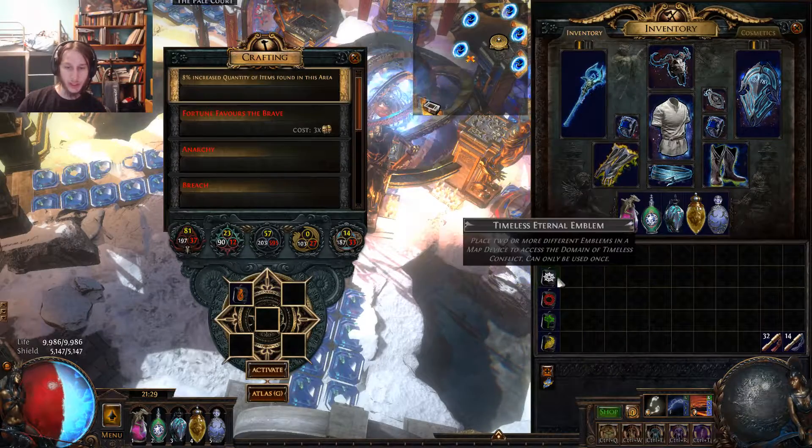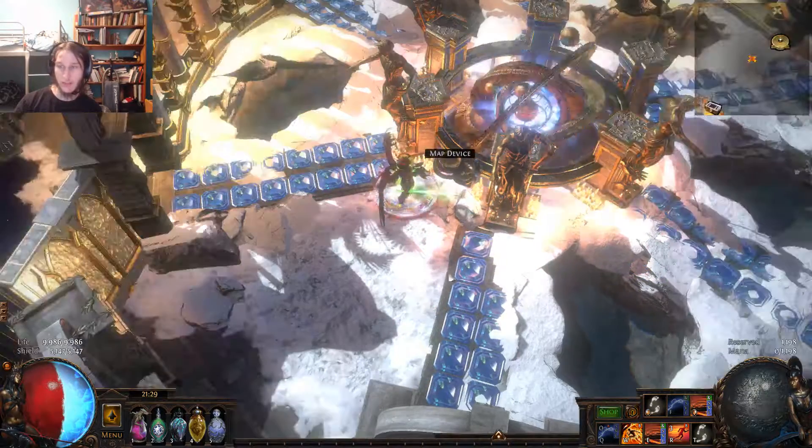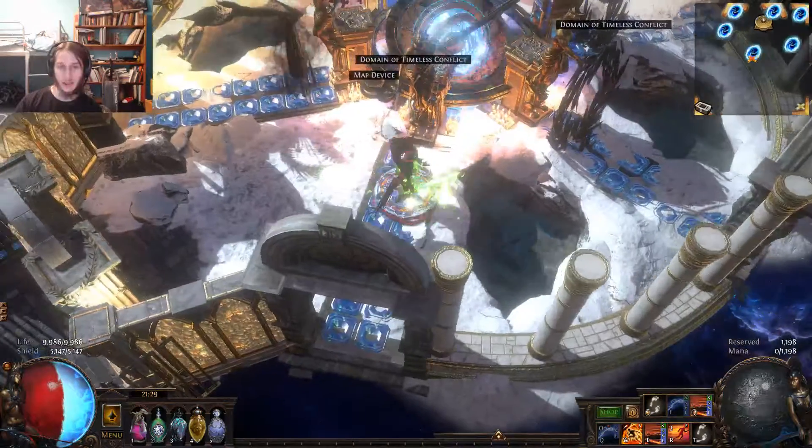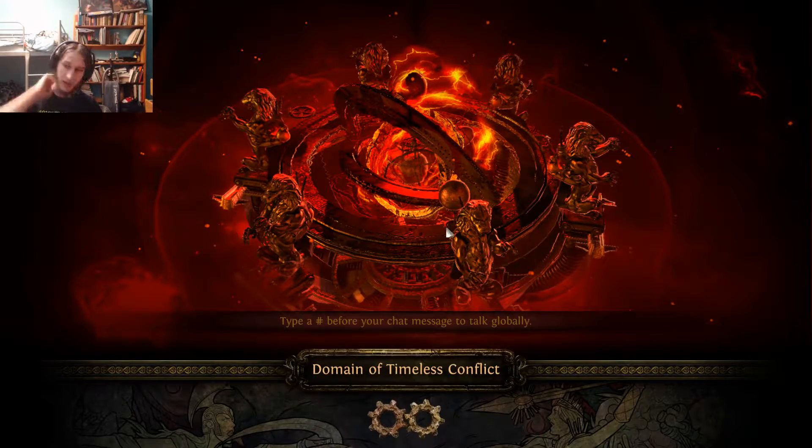We're just going to go ahead and show you how five-way works. The best thing to do here is to get someone who is a five-way carry with a Headhunter. I make sure I have one on my friends list every league who has an actual build that is good for doing these.